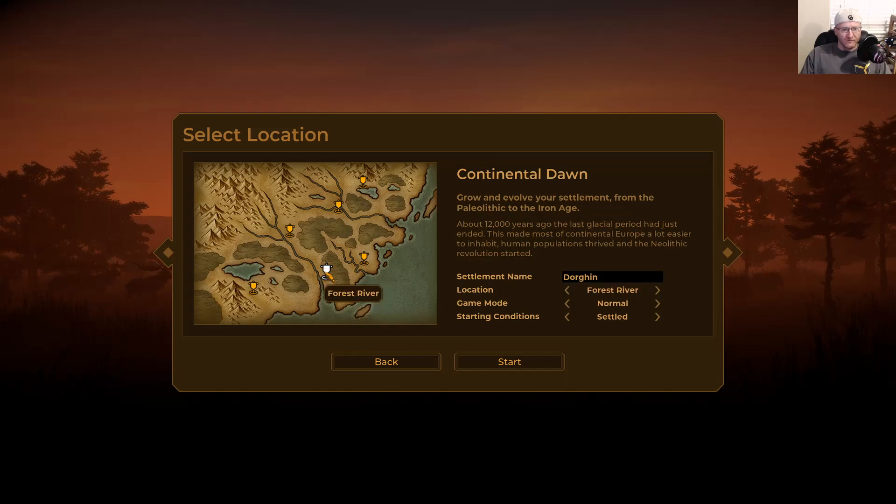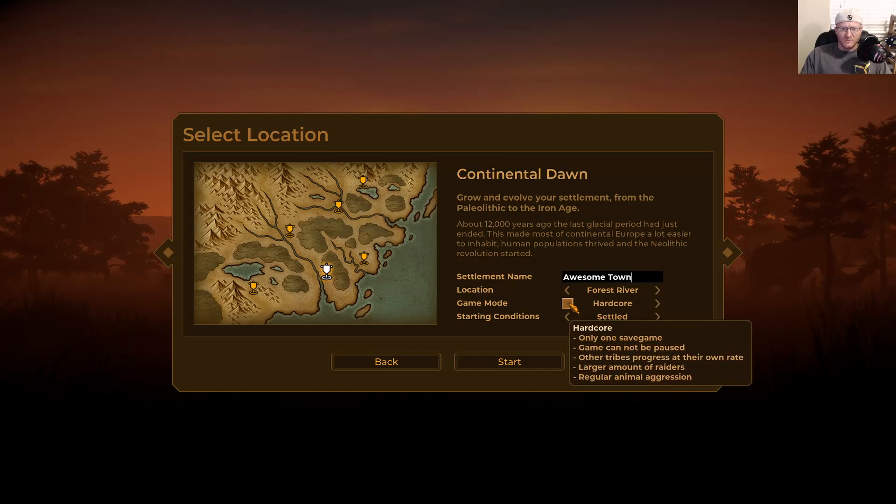I always like the forest river starting point because you get a lot of nice lush forest and access to the water. Your village actually starts right by the water. There are all these different starting points — all of them have their pros and cons. We'll name this 'Awesome Town.' You can change your location or click different spots here.